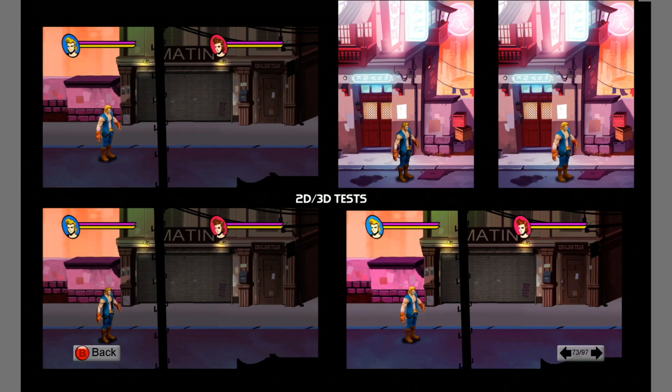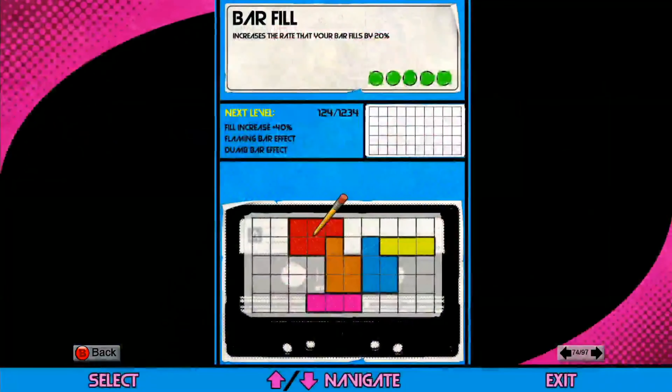There's the Double Dragon logo looking crisp and sharp in color. The 2D versus 3D test — you can tell the difference where on the right, or the top, everything pops just a little bit more.